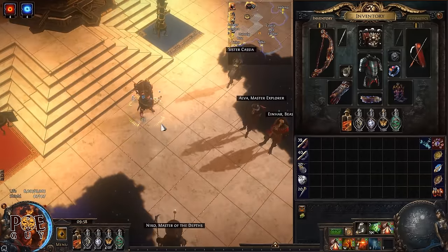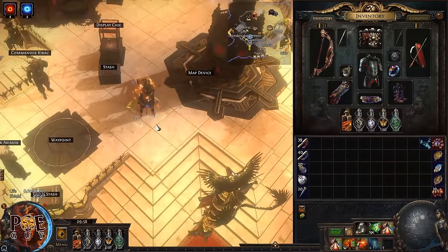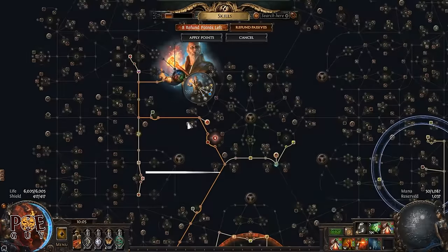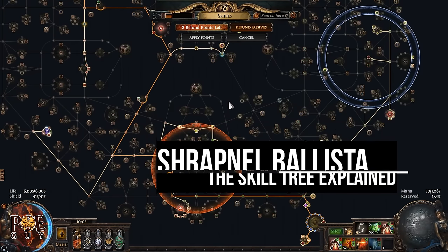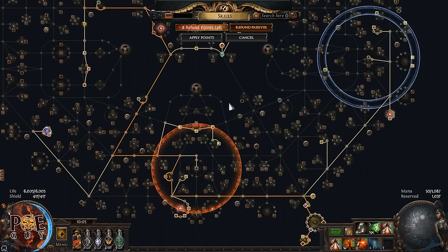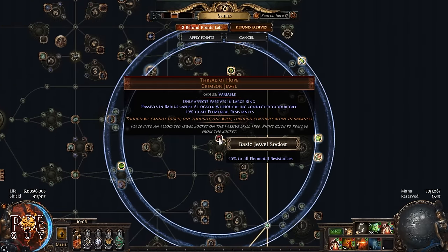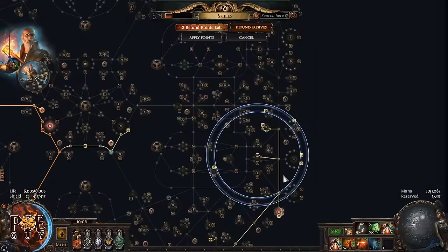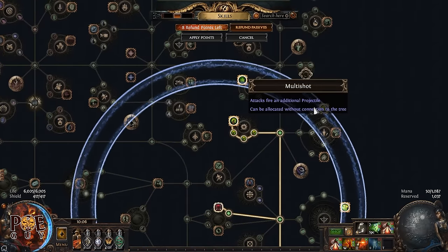You want Returning Projectiles at 20/20 minimum — you got the idea. Don't buy them from Lily at level 1. You transition to Shrapnel Ballista when you have the budget and the levels. Now let's talk about the skill tree. The POB is in the description. First, we have the jewel Thread of Hope, which must be in a large radius — this gives you one additional projectile.